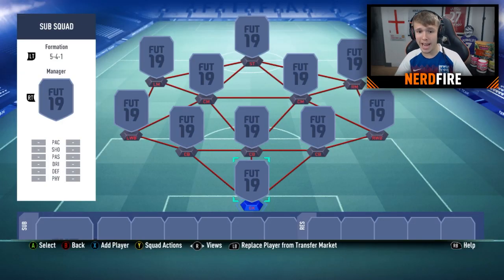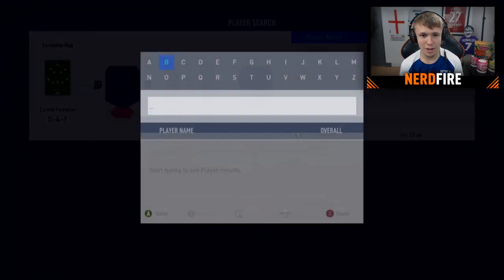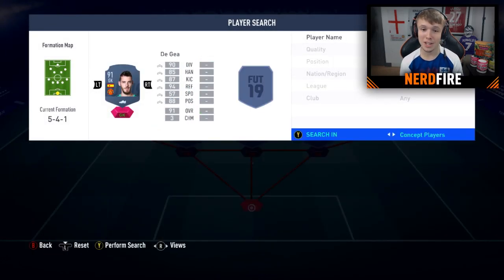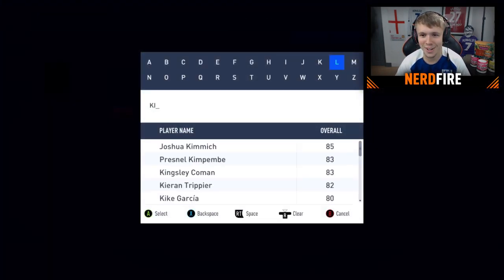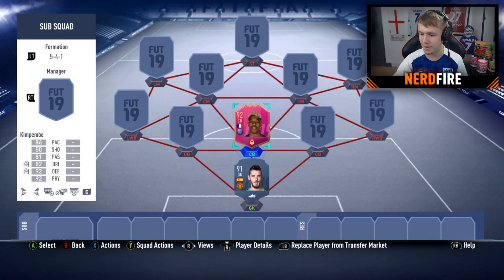Now we're gonna get into Discord. I've got six people in there at the moment. The first person is gonna go ahead and choose our goalkeeper and our first center-back — the middle center-back. So let's see the two players he's gonna choose. Big thanks to Elliot for choosing the first two players of the team.